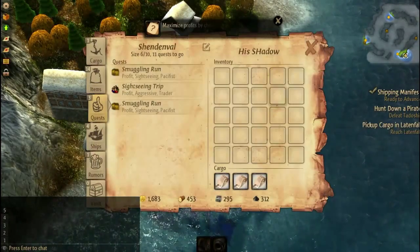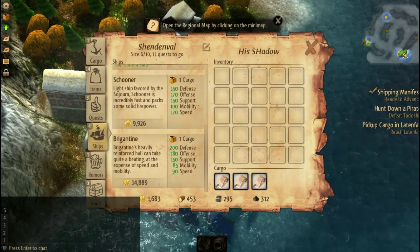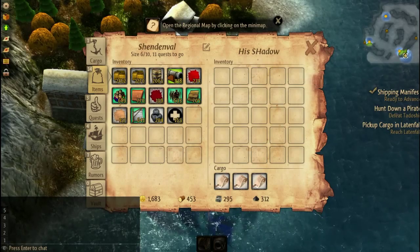I should probably check the items. It says anything I want. Hey look, I can buy your thing. I don't want to. You can. I got plenty of stuff.